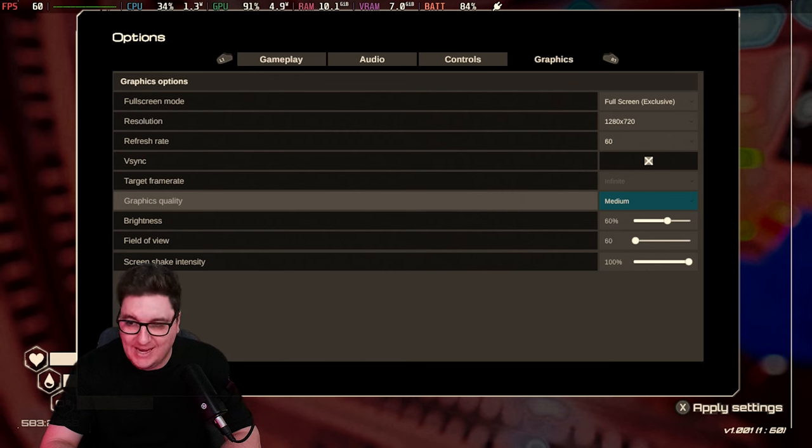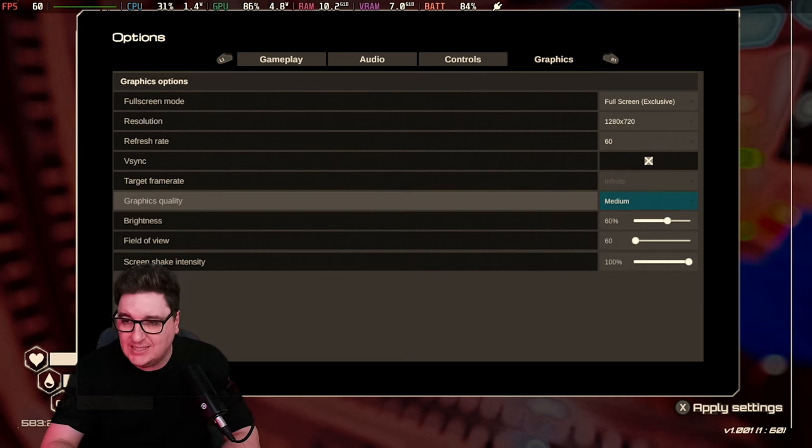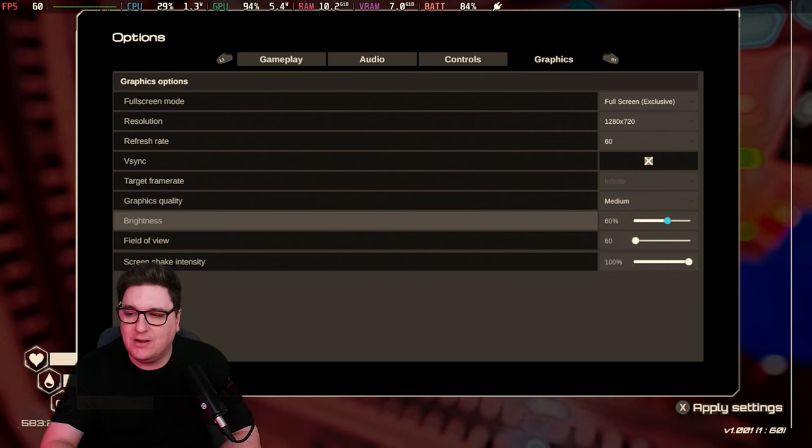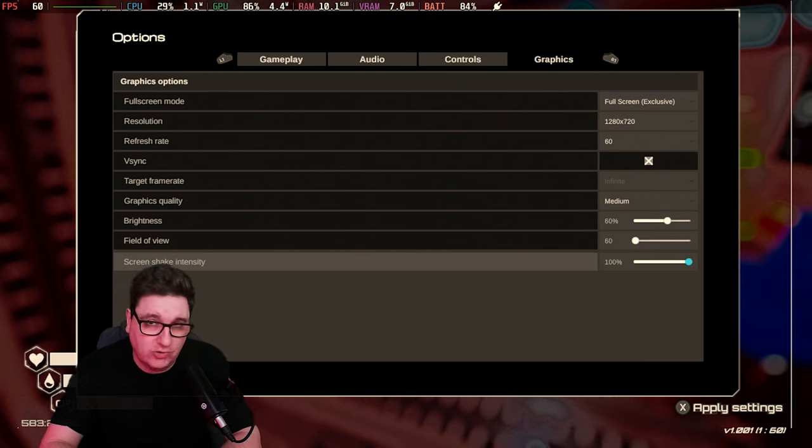Graphics quality at medium — I found this to be the best balance. You could push it to higher, but currently on medium I am running a very consistent 60fps, especially plugged into my monitor, which is absolutely fine in terms of how smooth the gameplay actually is. Brightness is around two thirds, field of view is at 16, and screen shake intensity is at 100. The only time I've really had an issue is when asteroids are landing and the frame rate takes a bit of a nosedive.